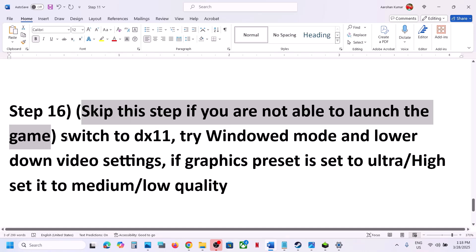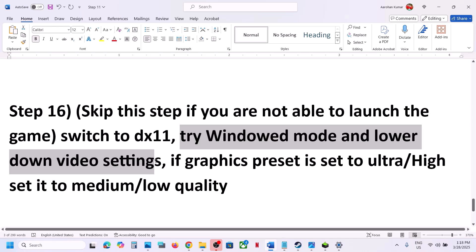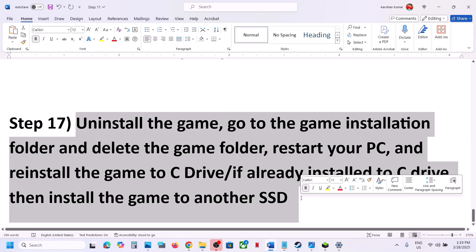If you are able to launch the game but have issues, switch to DirectX 11. Open the game, go to Graphics Settings or Video Settings, and if it is set to DX12, switch it to DirectX 11. Also try Windowed Mode and lower the video settings — if the graphics preset is set to High, set it to Medium or Low quality and check.